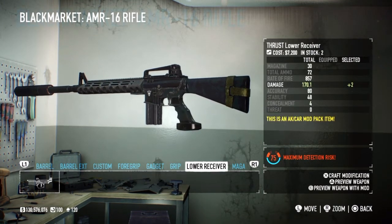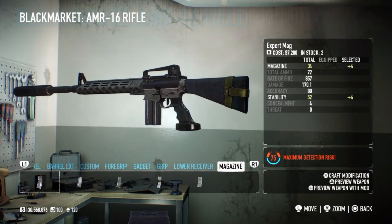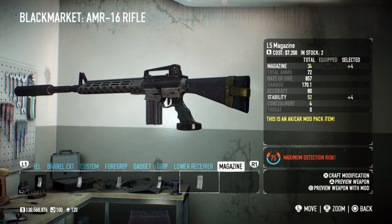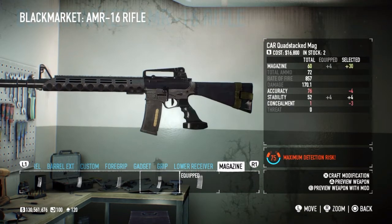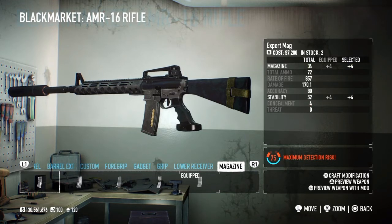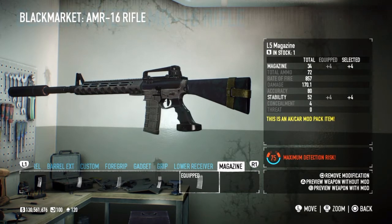The next attachment is the thrust lure receiver, which gives you an extra two damage. For the magazine, you can put on the expert mag which gives you an extra four on your clip and four stability, but I personally go for the L5 magazine - it does exactly the same thing and looks a little bit better. Either one you get first, whack that on, because they do exactly the same thing.